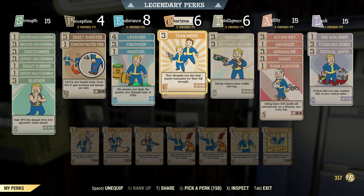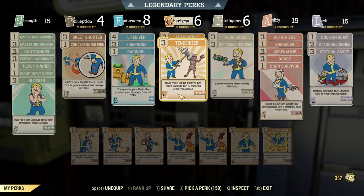In Charisma, I have Team Medic maxed out. This is an essential card for the support build so your team pack can also heal your teammates around you. And of course maxed out Tenderizer, which provides 10% multiplicative damage — this is an incredible damage perk that's still available.